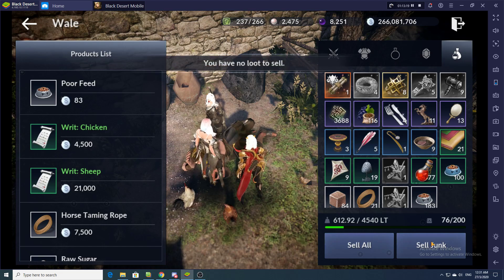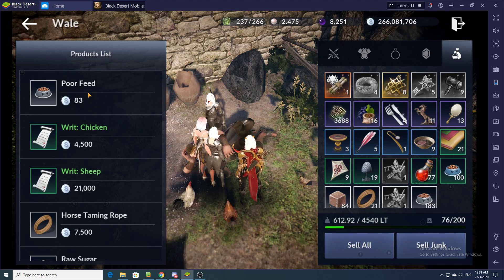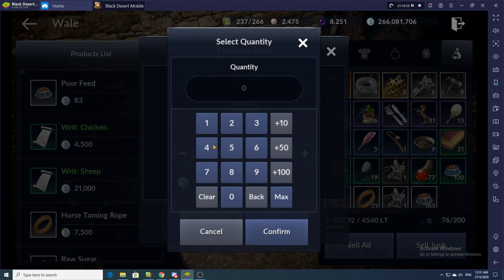Click 'Sell Junk.' I normally click it three or four times just in case. Then buy the pet food — click once. I'll buy 18; I'll explain that later. Click 18, confirm, buy.